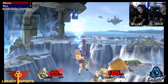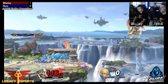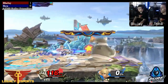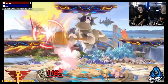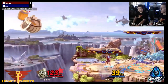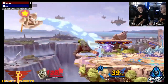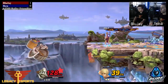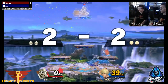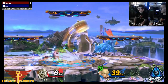Gets the suck-up, throws him out — and that might be the end of the stock. What a really smart neutral B from DDD, able to get that kill. Shulk is going to want to finish this back off as soon as he can, not allow DDD to get much extra advantage here. He's able to get that stock back without losing too much.